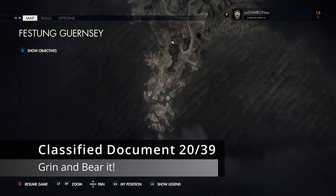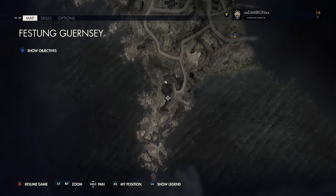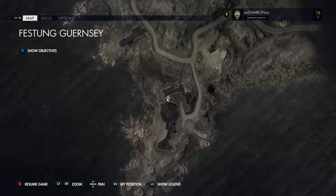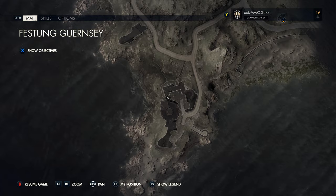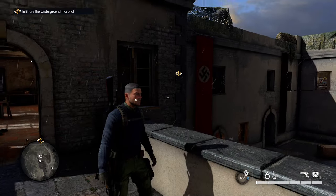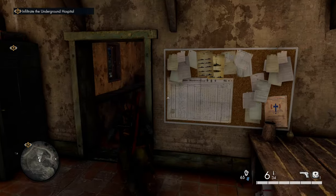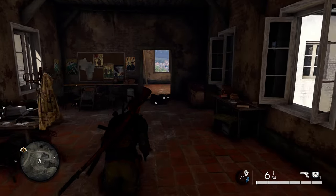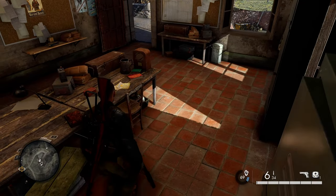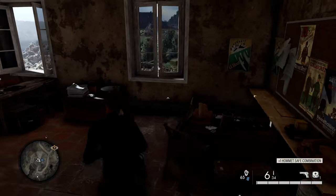The first collectible we're going to get is our classified document. You're going to start on the south side among these rocks, and the first thing you'll come to is a small fortress. Once you've cleared it out, head into the building. We're going to grab a safe code — you could blow the safe up with a satchel charge, but you're unlikely to have satchels this early. The safe codes are right here on this table.